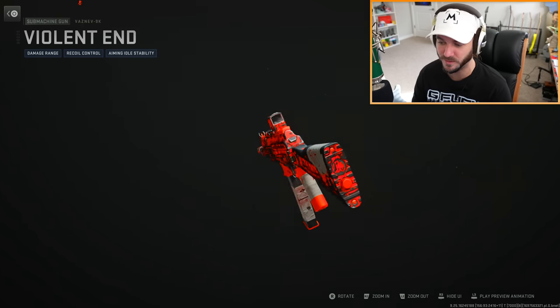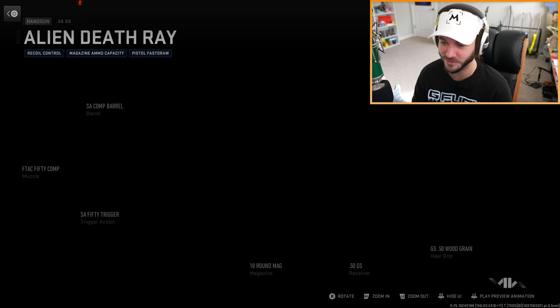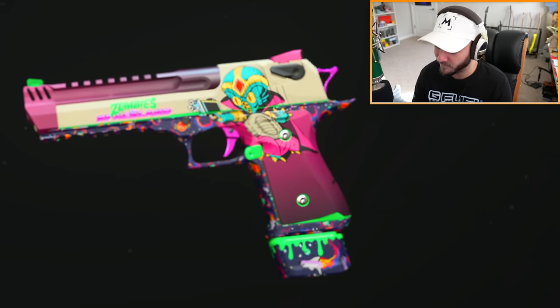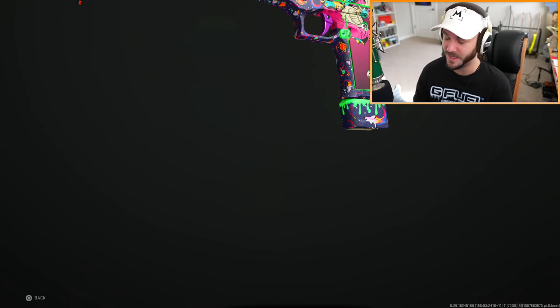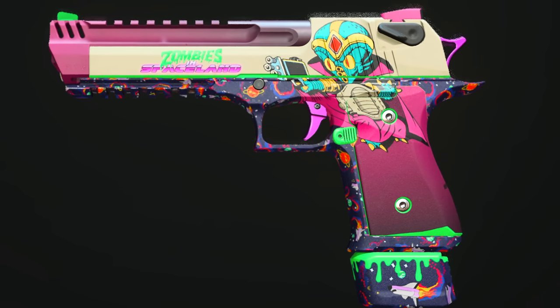There are only two skins and this is one of them - not great. Then we have the alien death ray handgun. Oh my god, that's straight up from Infinite Warfare Zombies - I thought the artwork looked familiar. It literally says 'Zombies in Spaceland' - that is amazing. These preview animations always give the worst angles but yeah, 100% straight out of Infinite Warfare.